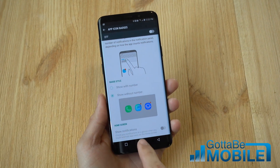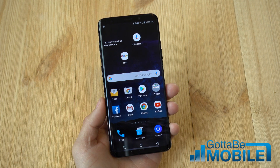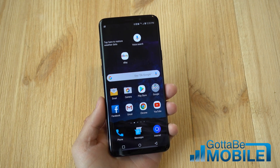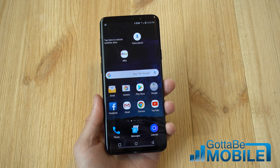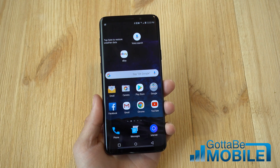A couple of different ways there, and now your home screen's a little bit cleaner. That's it guys — quick, very simple, easy to do. No more jumping through hoops like before. Thanks for watching. Click a couple of those videos at the top for similar how-tos on the Galaxy S9. Don't forget to subscribe and we'll see you next time.